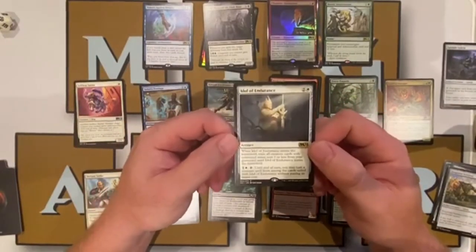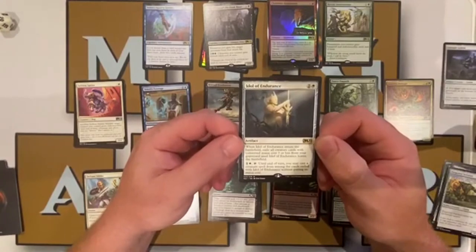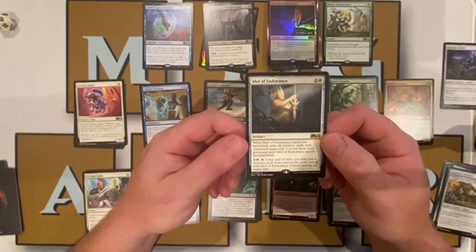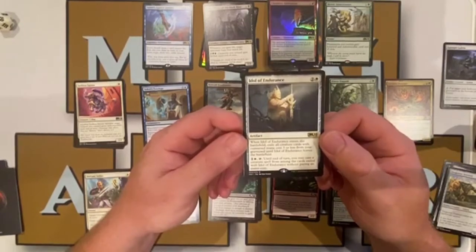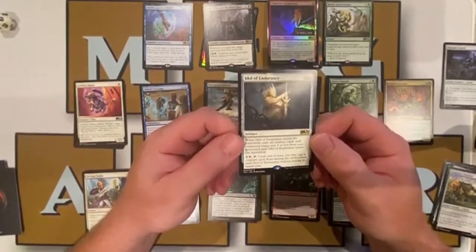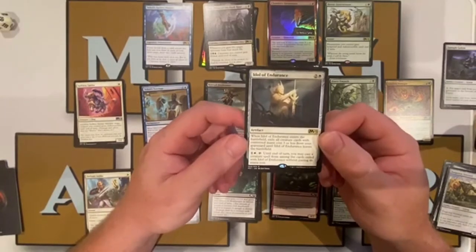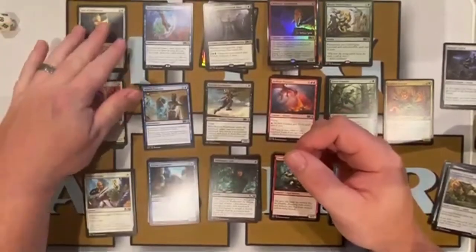Our white rare is Idol of Endurance — two colorless, one white — a rare artifact. When Idol of Endurance enters the battlefield, exile all creature cards with converted mana cost three or less from your graveyard until it leaves the battlefield. Its activated ability costs one colorless, one white, and tap: until end of turn you may cast a creature spell from among the cards exiled with Idol of Endurance without paying its mana cost. Pretty powerful in a white weenie deck — a very interesting engine.